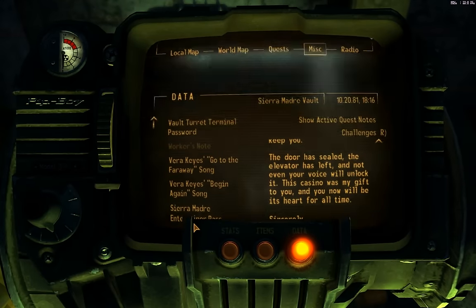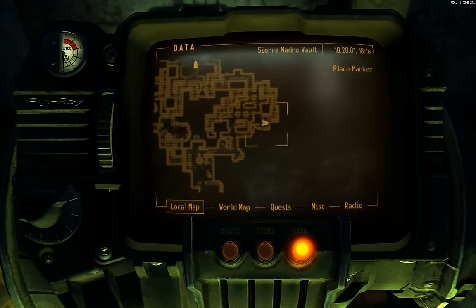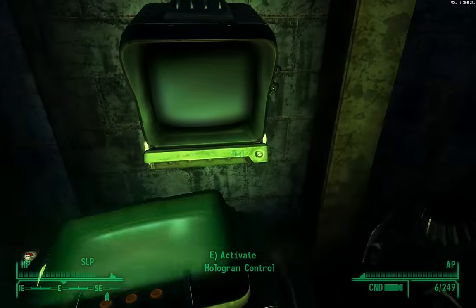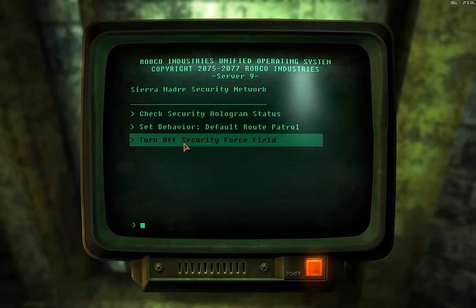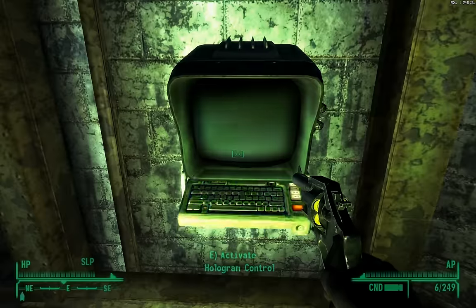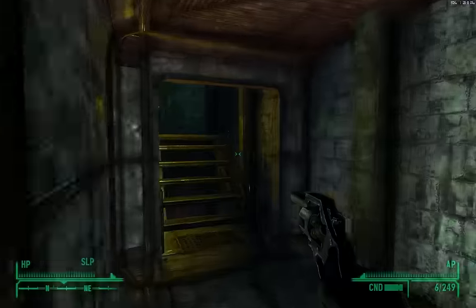Now here's what we do with that password — we go back to this area, there was a computer room down here. I had already turned off the speakers once. On the local map I'm right here. We open the hologram control and now there should be a new option to turn off the security force field, because we grabbed that password. Now we should be good to go.